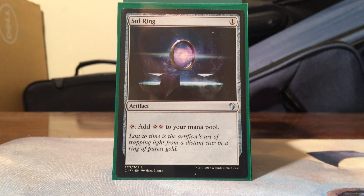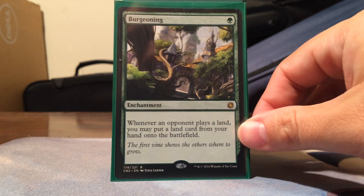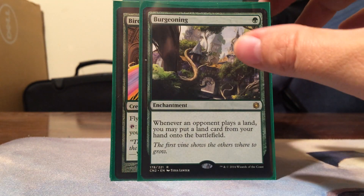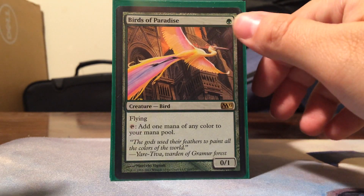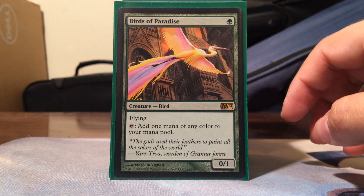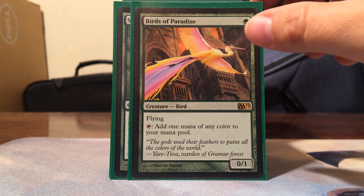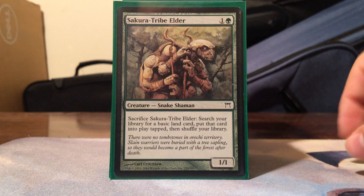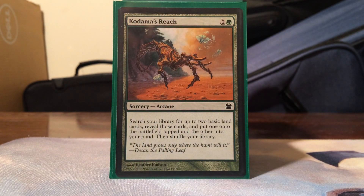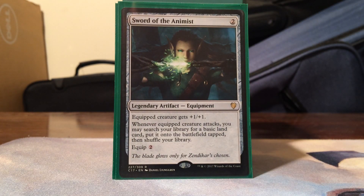Now onto our ramp package. Gotta run Sol Ring - no surprise there. Burgeoning is an absurd card; early game it can outclass a Sol Ring on turn one depending on your hand. Birds of Paradise is amazing, and honestly I want to win a game with a bird all Voltron'd out, wearing boots with armor on. Sakura-Tribe Elder for ramp, Kodama's Reach and Cultivate as staple ramps. Sword of the Animist I really like in this deck because I can tutor for it on a dime if I'm having mana problems - equip creature gets +1/+1 and whenever it attacks you may search for a basic land, essentially a repeating Rampant Growth every attack.